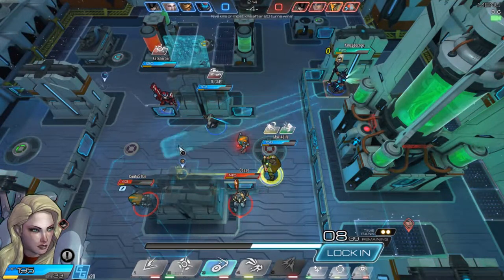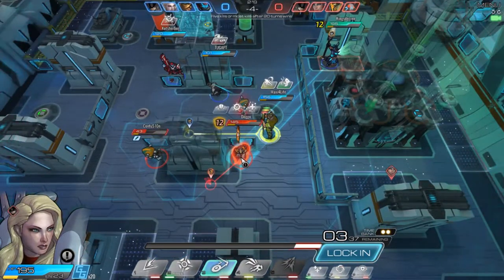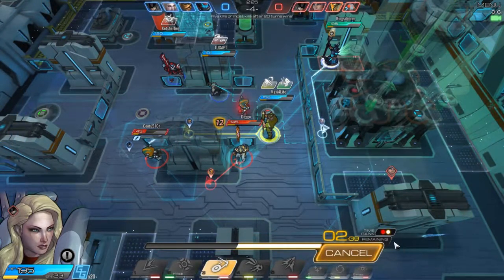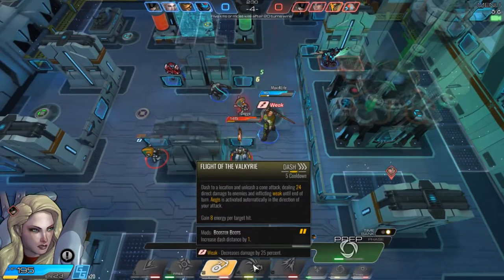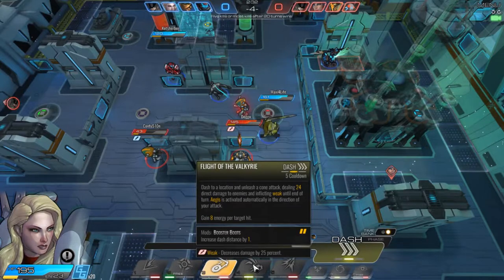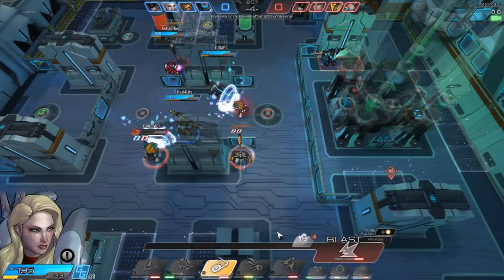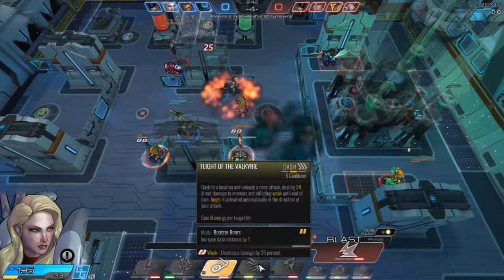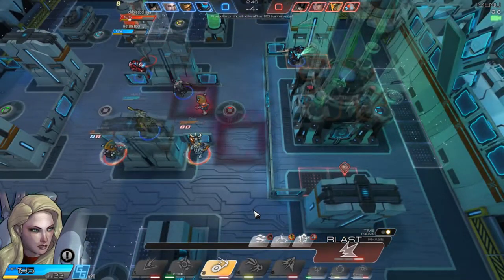I'll probably throw my shield here - that's only gonna get me 12 damage though. I used my time bank, wasn't fast enough. Flight of the Valkyrie - dash to a location, unleash a cone attack, 24 direct damage to enemies, and inflicting weak. It activated automatically. So this is a really powerful ability. I need to save that very carefully, but at the same time since it's so powerful, I can't just never use it.